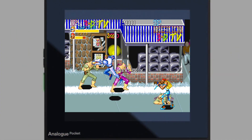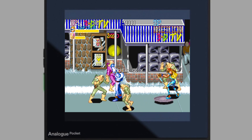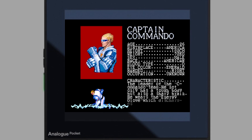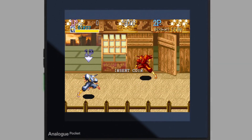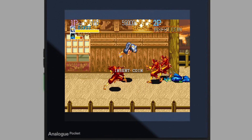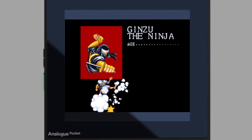Hey guys, welcome back to Pixel Cherry Ninja's channel. I put together this video because quite a few of you in the comments have said you've had difficulties getting the CPS1 — the Capcom Play System One — core running on your Analog Pocket. It was super nice of Hotego for upgrading this core to a public core so everyone can enjoy it for free without having to subscribe to Hotego's Patreon.